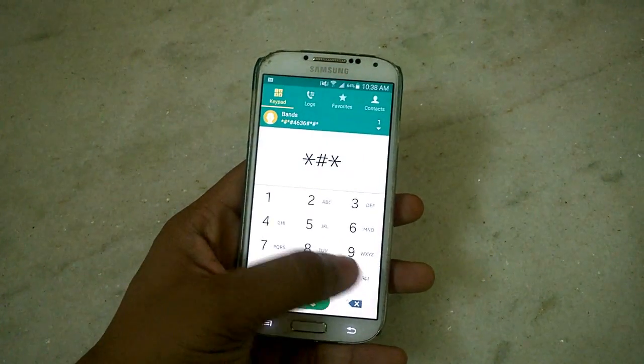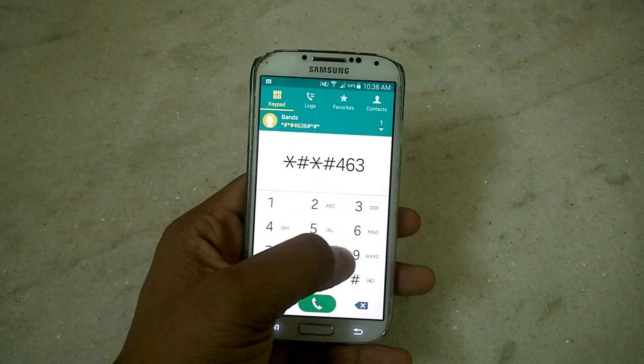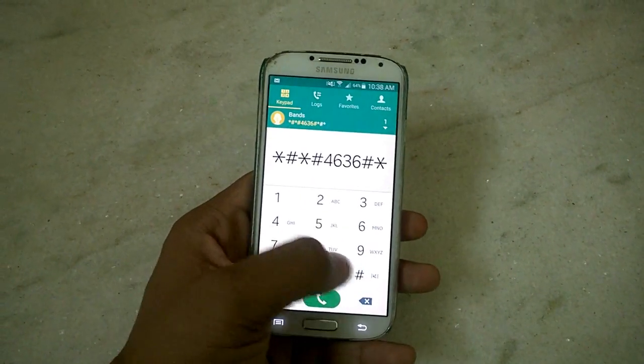Dial the code: star, hash, star, hash, 4636, hash, star, hash, star — that is *#*#4636#*#*.